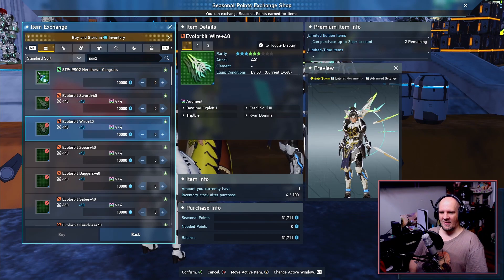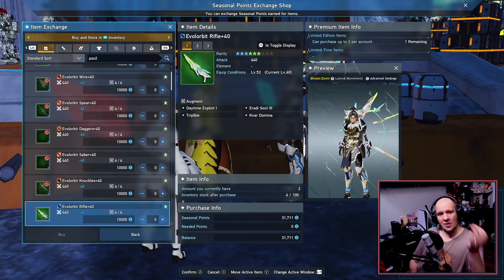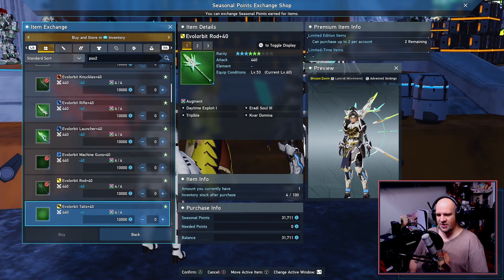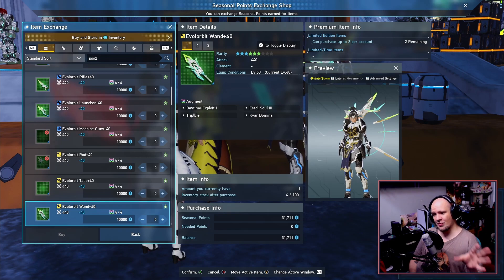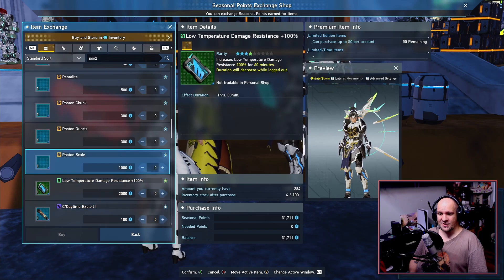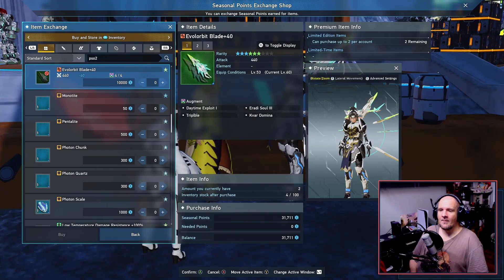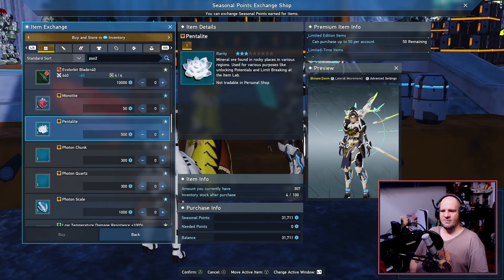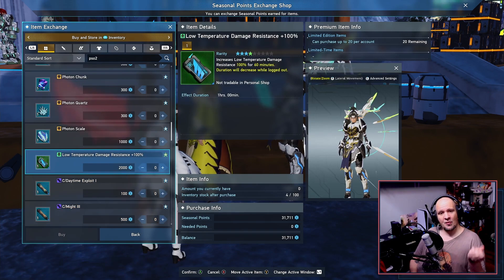His brand new seasonal shop is available and honestly there is a lot of good stuff here. We have our hands on a whole bunch of stamps, as well as a brand new Realty 6-star weapon with the seasonal currency. If you want to check out more information about how this actually scales to other equipment inside New Genesis, I have a video above you can look at. Just a heads up — it is totally worth getting. We also have other items here like always, including core N-materials.